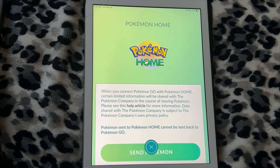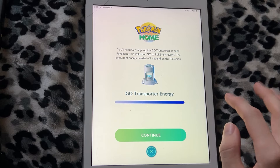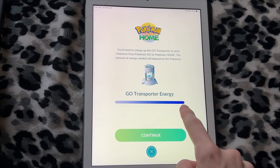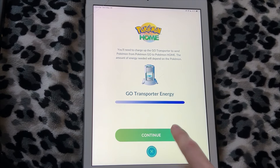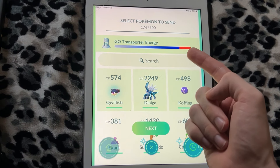I now have my Nintendo account linked with Pokemon Home, so the button right here says Send Pokemon. When you tap on that, you have this button that says Go Transporter Energy. If this bar is all the way full to a bluish purple, that's a good thing — it means your energy is not used up, meaning you could transfer Pokemon. When you do transfer them, you can see the bar goes red.